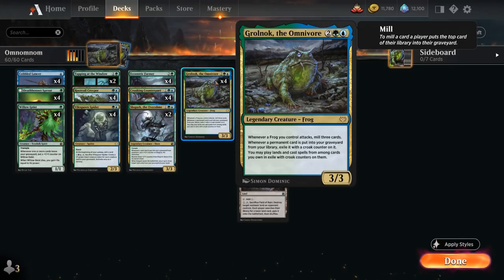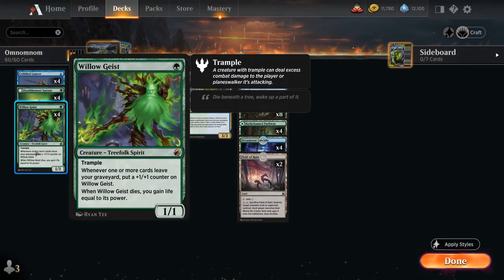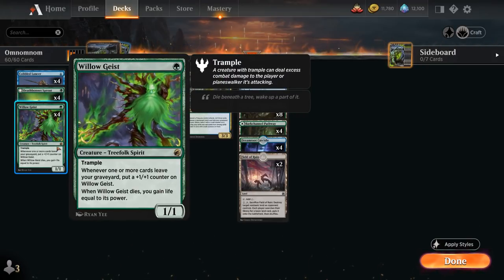Grolnok can potentially provide a ton of card advantage, especially in a deck that has other ways of milling ourselves and putting those cards in exile. Grolnok is also incredibly synergistic with Willowgeist — the 1-mana 1/1 folk spirit with trample that says whenever one or more cards leave your graveyard, put a +1/+1 counter on Willowgeist, and when it dies we gain life equal to its power. So Willowgeist and Grolnok are best buddies: whenever we put a permanent in our graveyard with Grolnok in play it gets exiled, meaning almost every card we mill gives Willowgeist an extra counter. The few non-permanent cards have flashback, so it's still great value to mill them over.